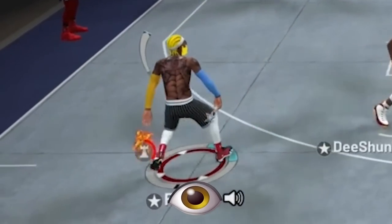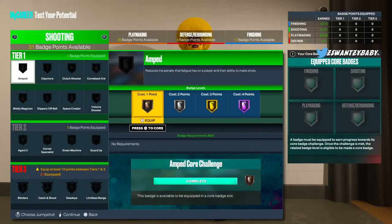Let's get into the Amp badge. Basically what this badge does is reduce the penalty you get when you've lost some stamina while shooting. In this game, with how unrealistic the stamina is, you definitely need a badge like this. Even though this badge is a bit broken — it doesn't speed up your jump shot or change it, it just makes the penalty less — a lot of comp players swear by it.